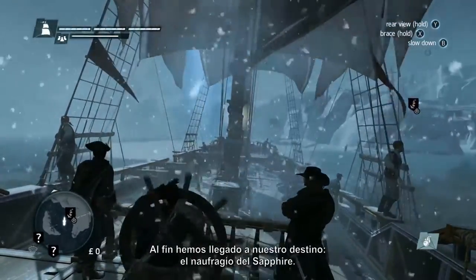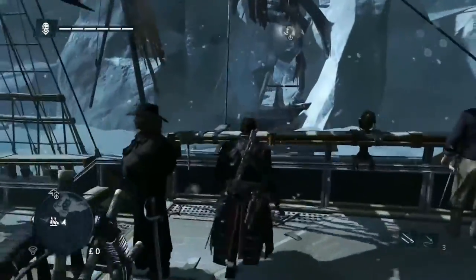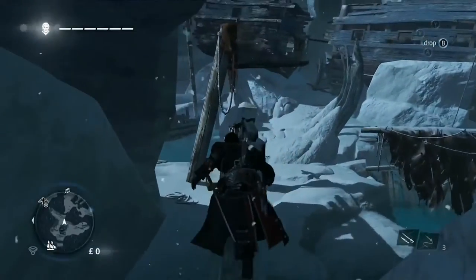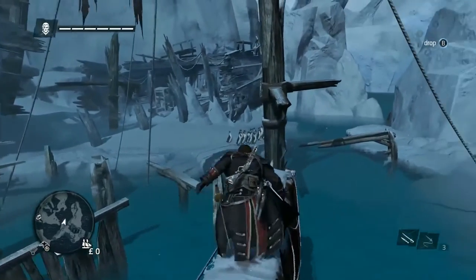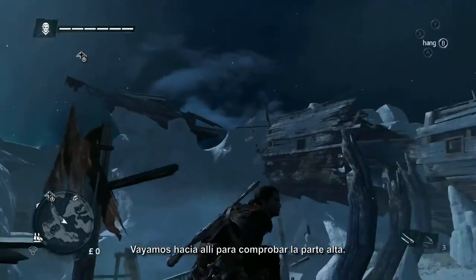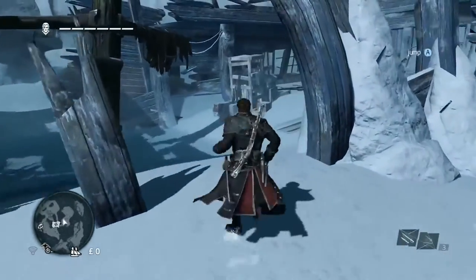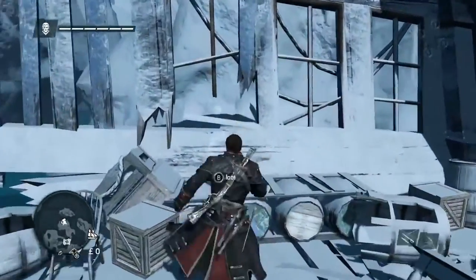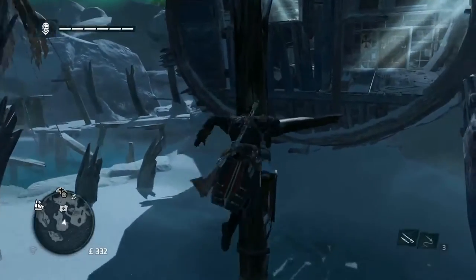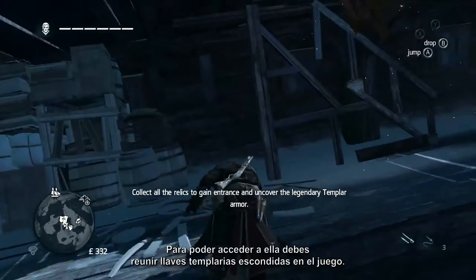Finally, we've arrived at our destination, the Sapphire Shipwreck. Let's dock there now. Frozen shipwrecks are full of valuable treasure, so they're really worth exploring. Let's head over there and check out the high point. You can also find hidden items, like the Templar armor. In order to access it, you'll have to collect Templar keys hidden throughout the game world.